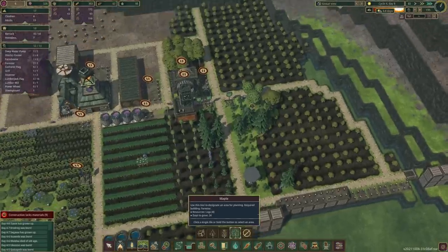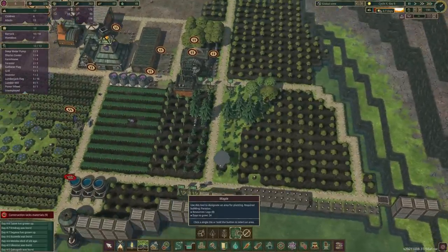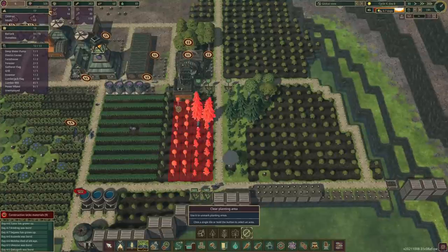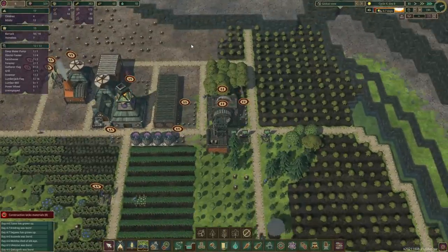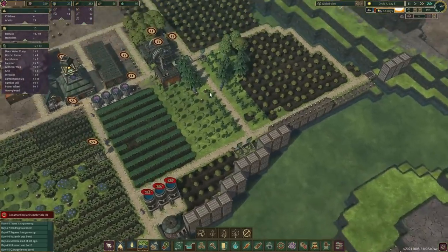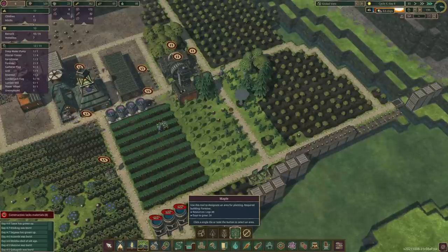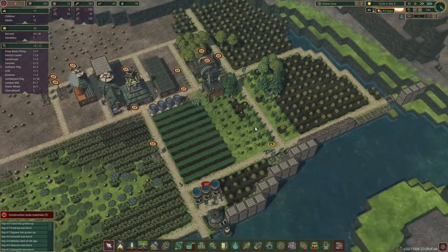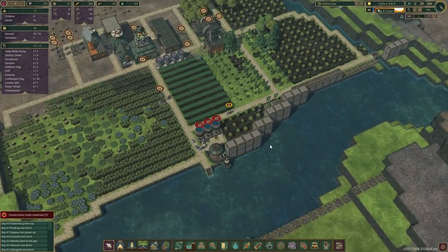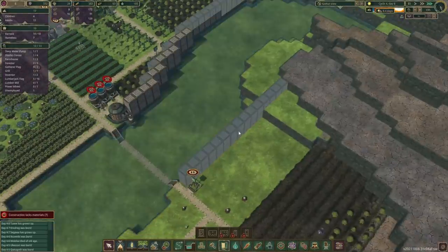We've got so many trees that have grown up — we just want to harvest them as quick as possible so we can plant some new maples. We will actually take all those pines out and replace them with maples. Now I think we're at a point where now is a good time to do that. We'll do the same on this side. We should be able to build up a backlog of logs.